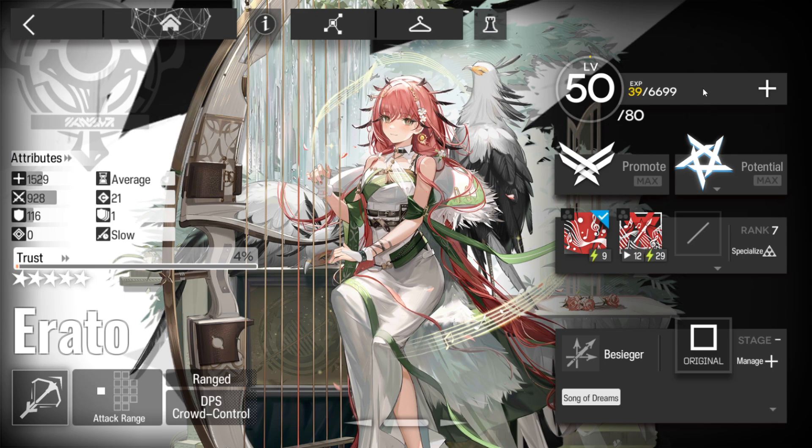This is mine for reference sake: E250, max potential, no specializations, and no trust — well, 4% trust. If your Erato actually has some trust, you're probably gonna love this a lot more than me.